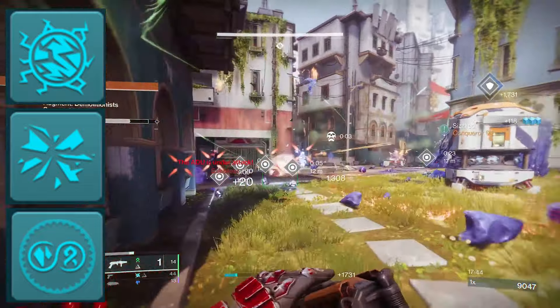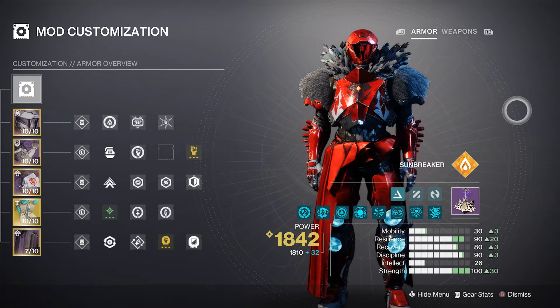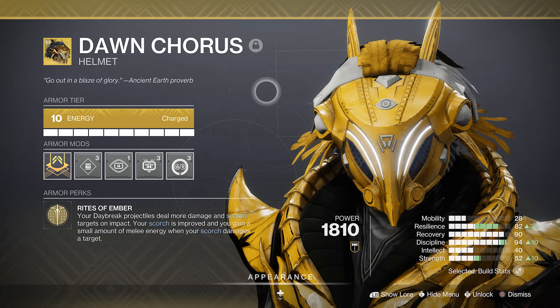There is a DIM link in the description below, or feel free to pause here for all my mods, artifact layout, and armor stats. Up next, we have the Warlock, and we are using the Dawn Chorus.